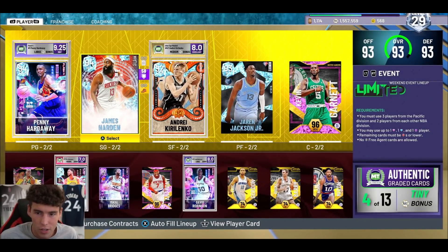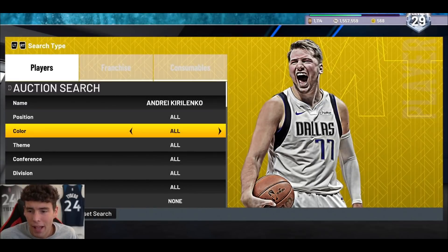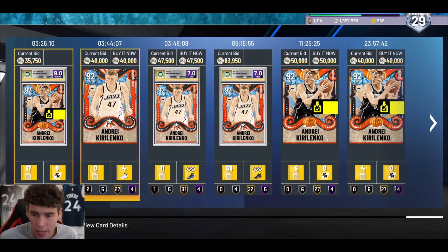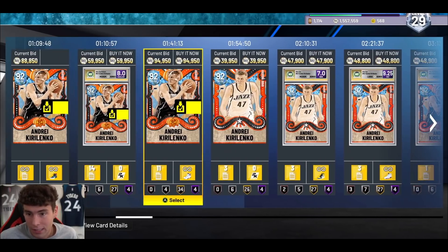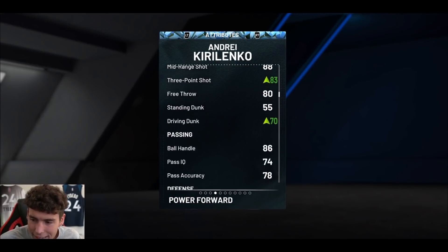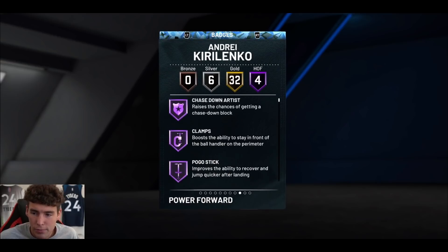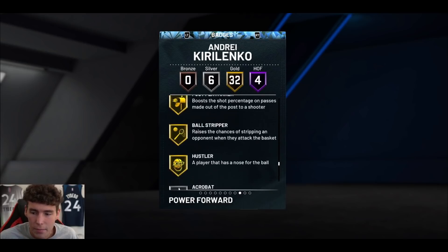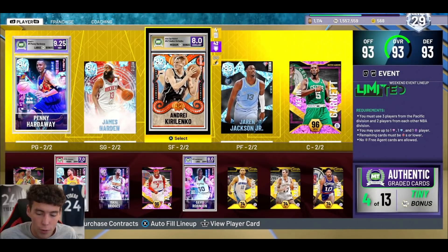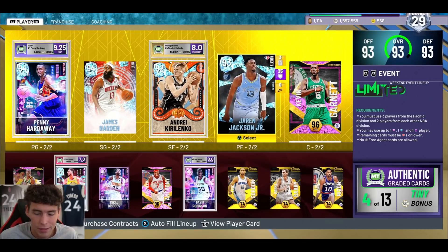Penny Hardaway can guard the two or three, and Harden can hold his own guarding opponents too. Then you have a pure lock at the three in Andre Kirilenko. It's weird to me that Penny Hardaway's price went so far up when AK — who I still think is the best small forward lockdown defender in all of 2K — you can get a badged-up AK for around 50,000 MT. My AK is fully badged with a diamond shoe: 83 three-ball, 70 driving dunk, 86 open, 90 block, 90 steal, 90 perimeter, 80 interior, 91 speed, 94 lateral quickness, with clamps. 32 gold badges, which is just absolutely ridiculous.